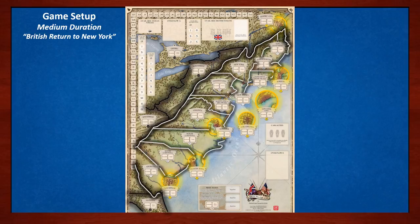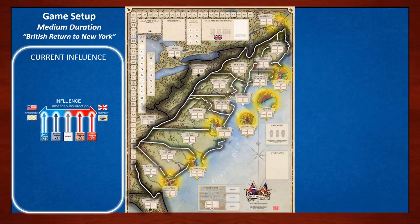Influence is the five-point scale tracking the people's support or opposition to British rule. Players record progress with two markers on the number track along the left side of the board. For the Patriot and French players — collectively the Rebellion — this is the total opposition marker, starting at 5 for this scenario. For the British and Indian side — the Royalists — this is the total support marker, starting at 3.